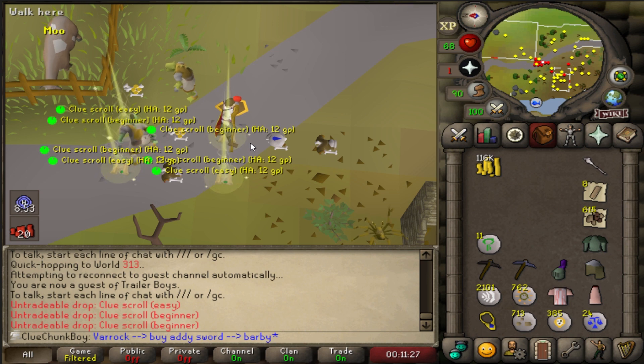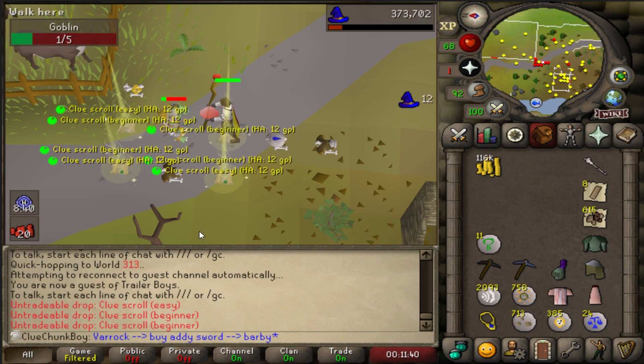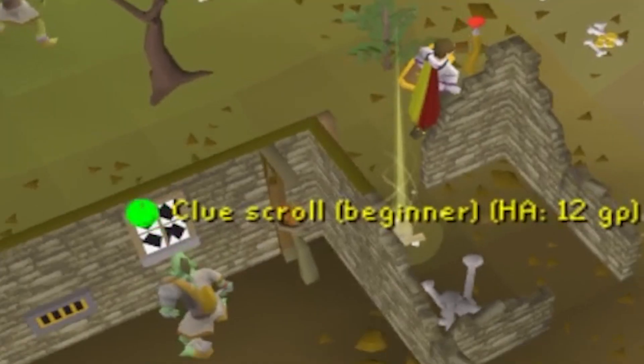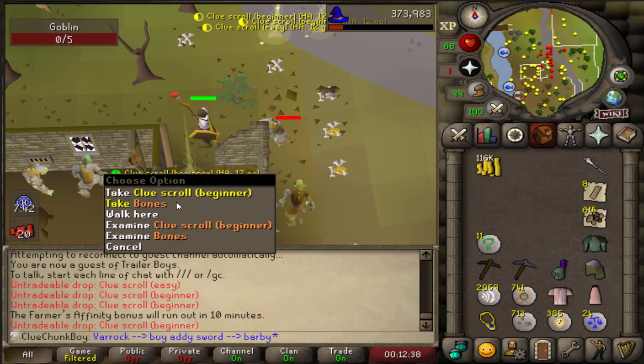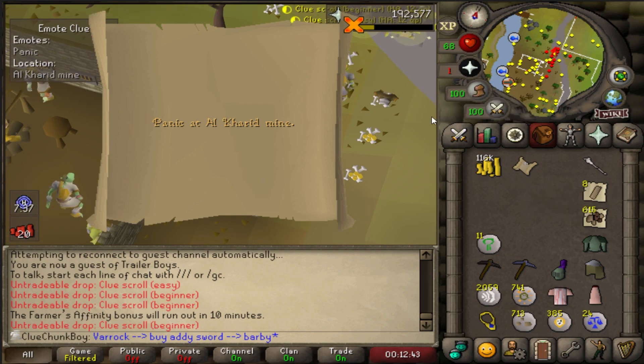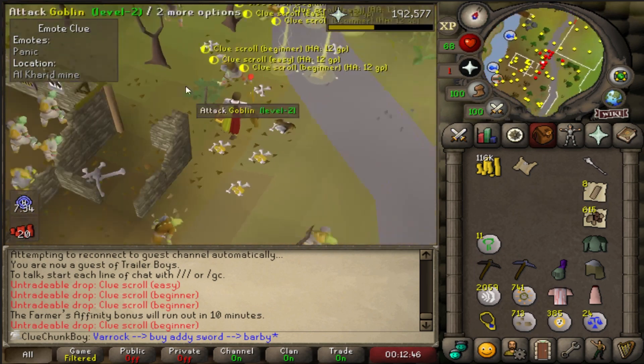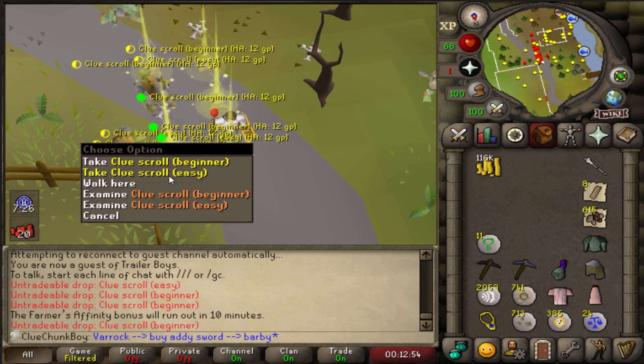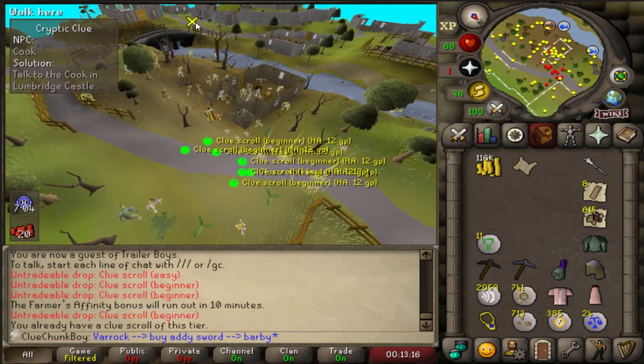What do we do? Do we just keep going? Do I try for a three-step easy? Maybe that is the play. If this beginner clue is completable too — there's no way, right? Oh my god, are you kidding me? What is this? This is a mess. I'm gonna go complete the beginner clue because this is insane. Watch me get a back-to-back too.